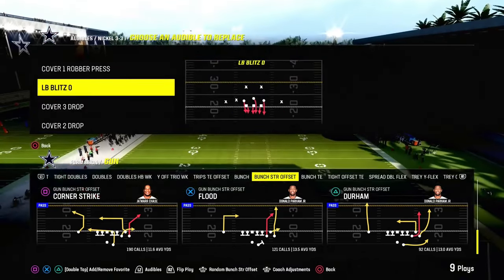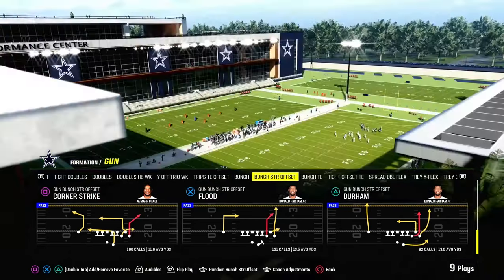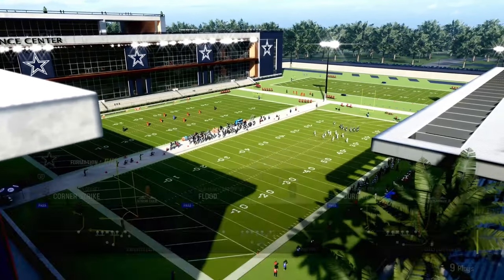In this year's game, it's really effective out of really any formation with a short corner. All we're looking for is a short corner, and then we're going to use a slot apprentice to create a clear out corner that is going to make this a really good play.